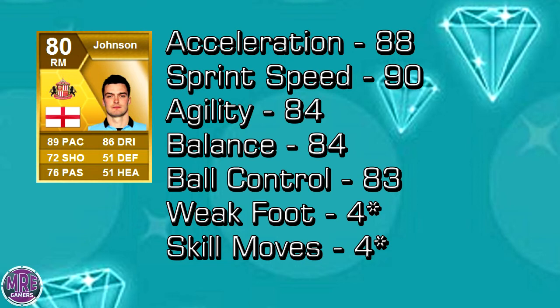Moving on to some of his in-game key stats: he's got an acceleration of 88, which is really fantastic — he's going to bomb up and down the wings all day. Sprint speed is also 90, so those two go fantastic together. With agility of 84, you can definitely get the dribbling in. He's also got balance of 84 and ball control of 83, so he's fast with good agility, good balance, and good ball control — everything you want from a midfielder on the wings.